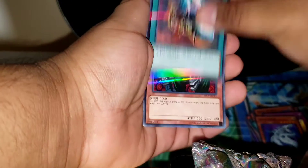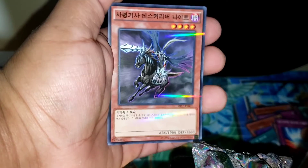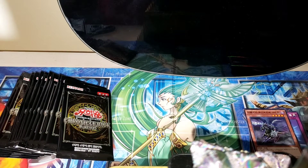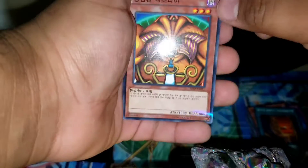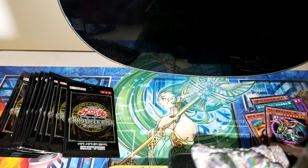I got some sleeves and top loaders just in case we pull a secret rare. Oh wait — I thought it was a secret rare for a second. What should we talk about? We have a playset of Exodia — come on! We actually have a playset of Exodia.